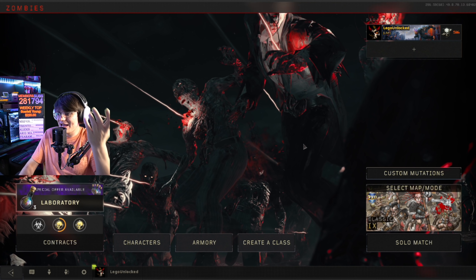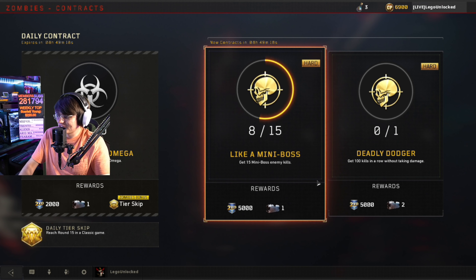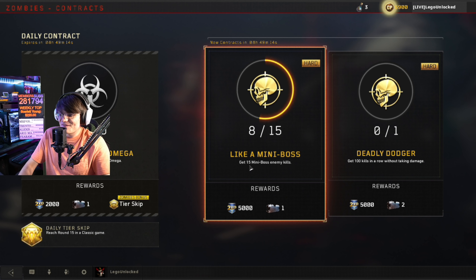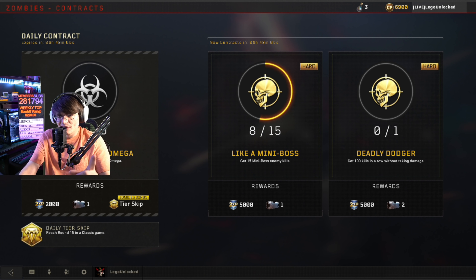Yeah, we're opening supply drops and I don't think I opened supply drops at all last year or the year before, so this is my first time in years opening supply drops. Let's see — get 100 kills in a row without taking damage, get 15 mini boss kills, play 20 rounds on Alpha Omega. These seem fairly easy so let's load into a game and start earning these crates.